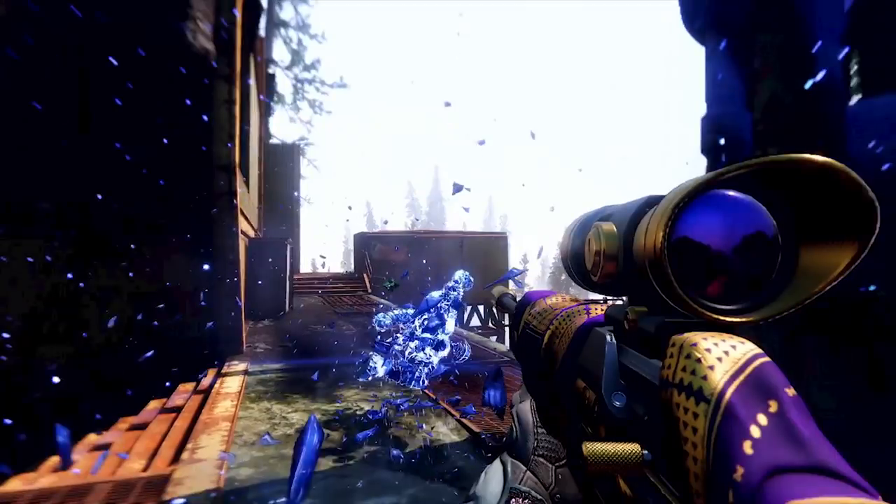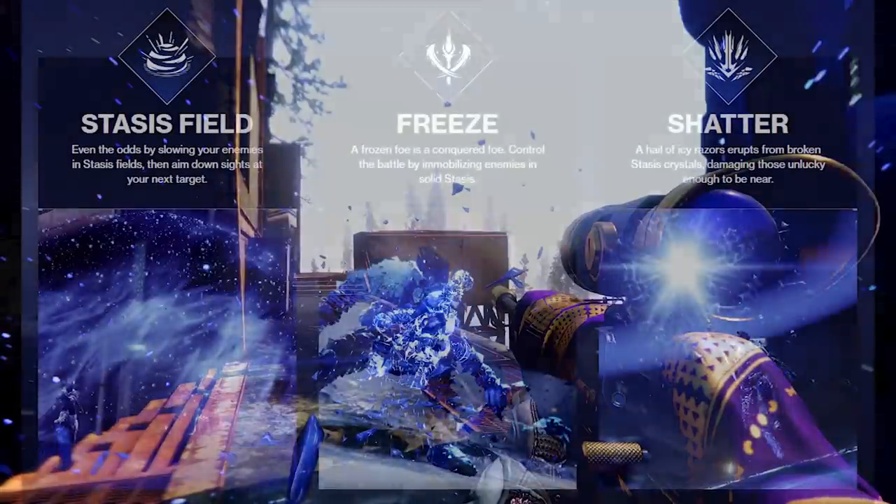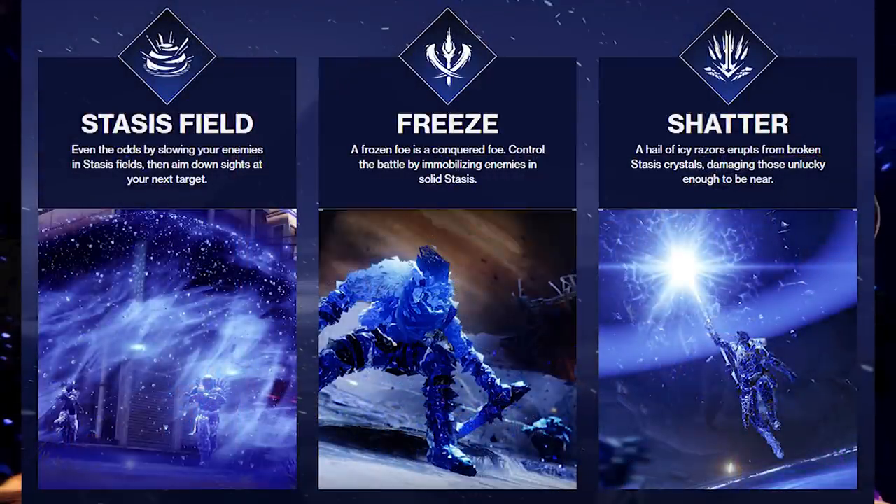This proves our point. Even on Bungie's updated website, they mention it: you have a stasis field - 'even the odds by slowing your enemies in a stasis field, then aim down sights at your next target.' Then it says 'freeze - a frozen foe is a conquered foe, control the battle by immobilizing enemies in silent stasis.' Then proceed to shatter them - 'a hell of icy razors erupts from broken stasis crystals, damaging those unlucky enough to be near.' That is the flow chart: present a stasis field, freeze your target, then shatter them with whatever means you want.